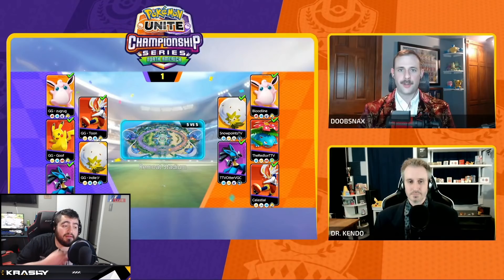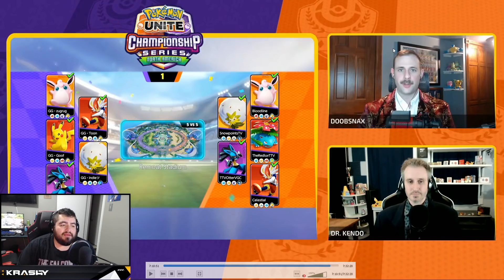We have Zugrug playing a full tank kind of build on Wiggly with an eject button. We have Toon playing a very standard Cinderace build — muscle, scope, buddy barrier with eject button. Goof is on Pikachu with muscle, focus band, buddy barrier, and eject button. Indy Bear is playing a pretty standard Eldegoss build with muscle, EXP share, buddy barrier, and he's been using some X speed lately.